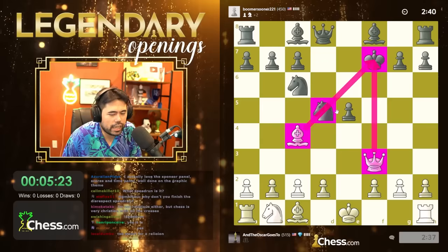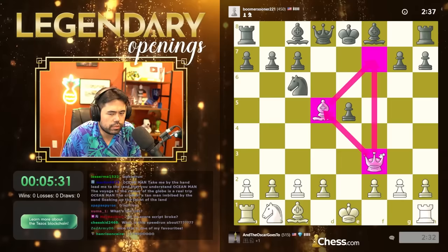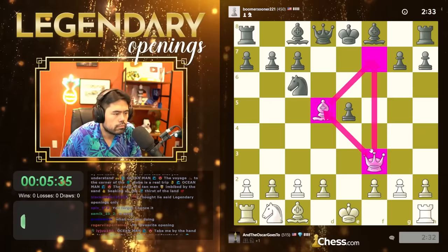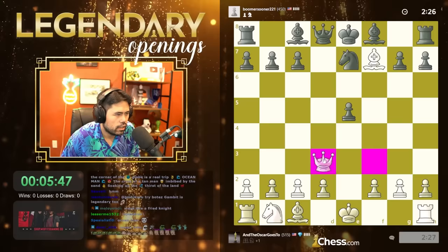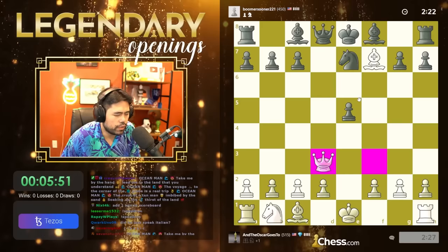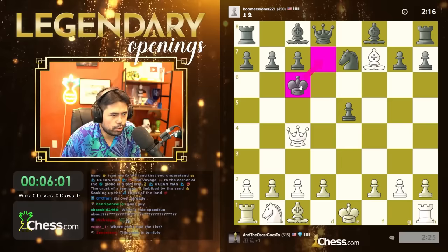Fried Liver time — this is usually winning for white. They call this il fegatello, classic italiano. This is the Fried Liver — don't ask me why they call it that. King e6 was the only move to guard the knight. After king e8 I just take and create the classic pyramid checkmate on f7. This looks very much like puzzle rush — let me go for a checkmate here. I feel like I've seen a puzzle very similar to this in puzzle rush.